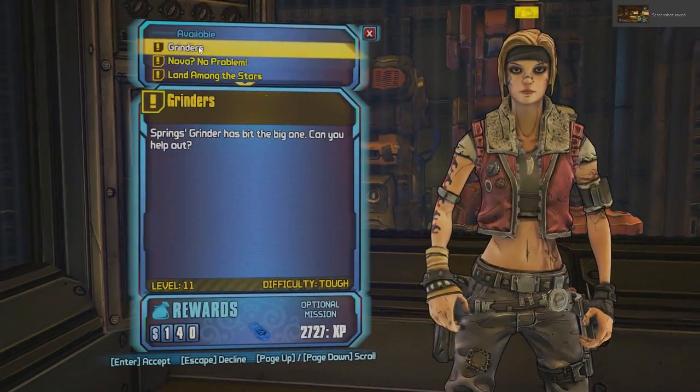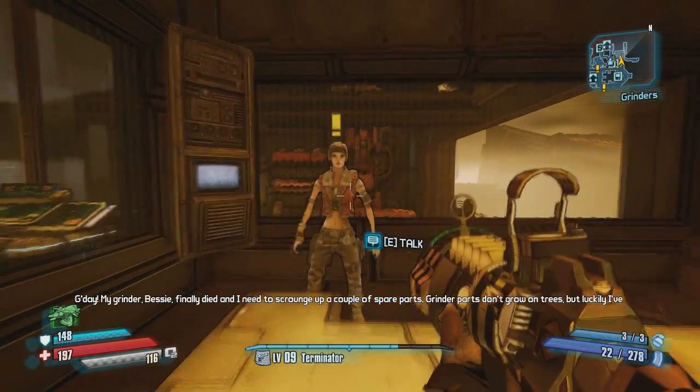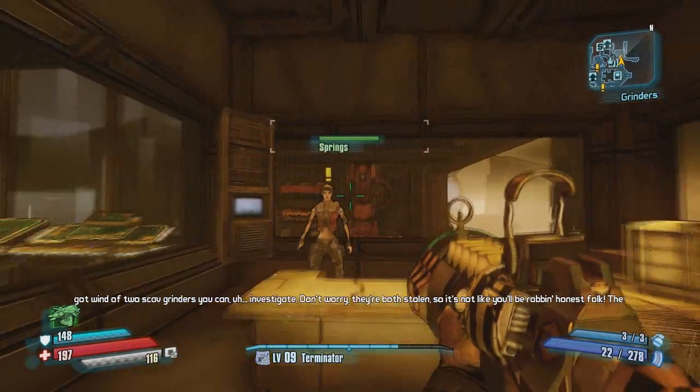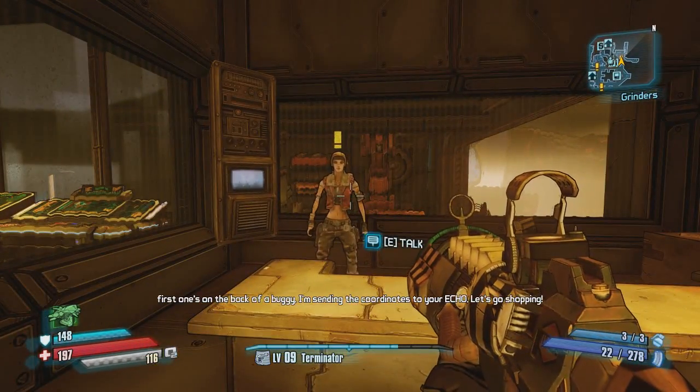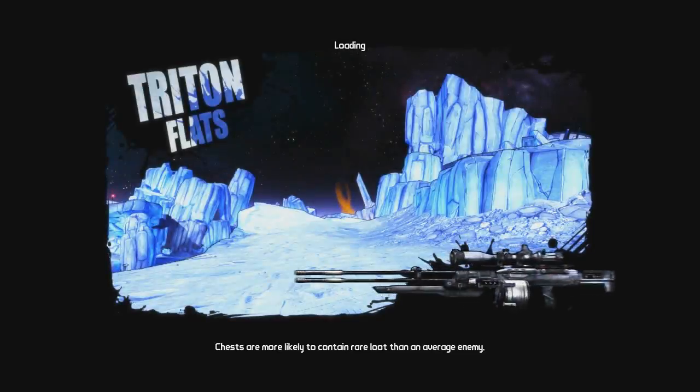Alright, what's going on guys, it's Noel with Savage Perplex here. I've done this tutorial like three times and my audio keeps coming up. So I'm just going to rattle through it really quickly and let you guys enjoy the rest of the video. This is the guide on how to get the grinder working in Concordia for the new Borderlands Pre-Sequel. So far it's pretty good fun, I'm enjoying it.